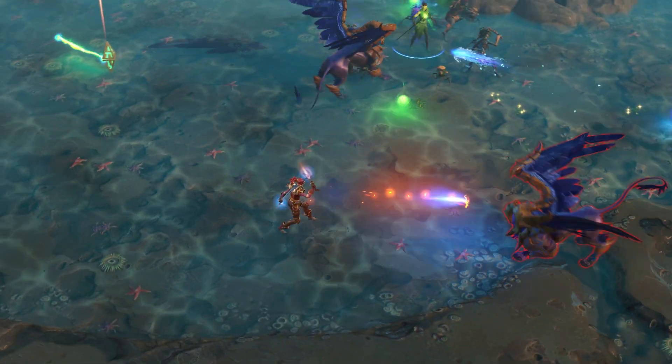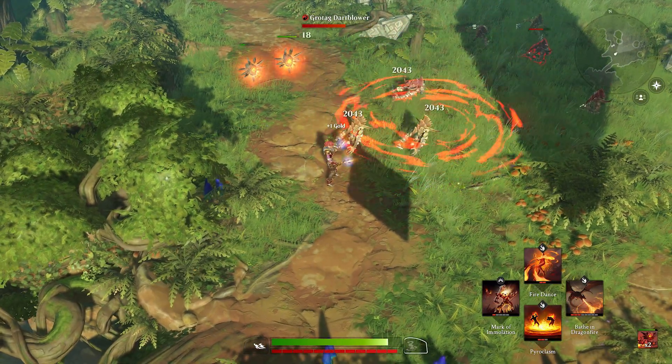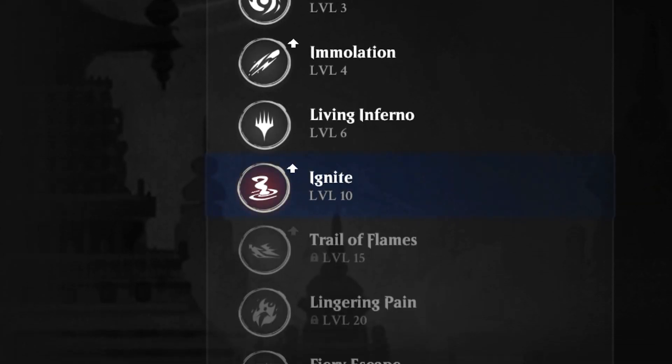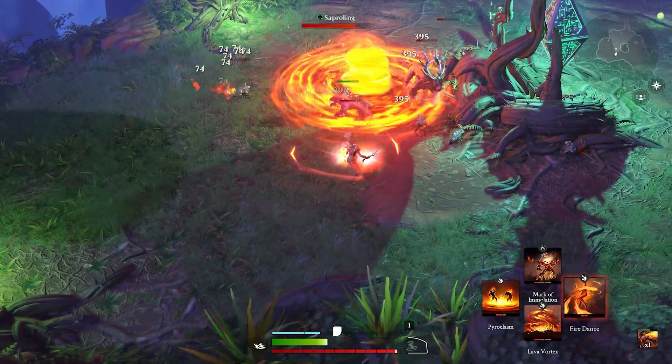Another explosive element of the Pyromancer's arsenal is the Incinerate secondary ability, which conjures a flare that erupts into a burning whirlwind, dealing up front damage and setting targets on fire. Reaching level 10 will unlock the Ignite upgrade, which causes a hazard to remain at the whirlwind's location for a short time, igniting any enemy who passes through it.